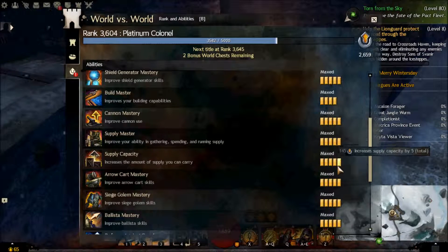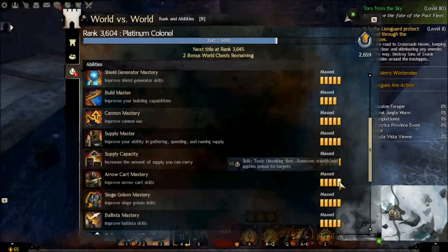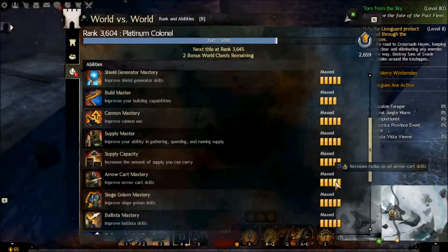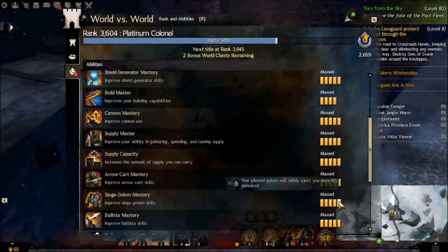Supply Master — if you are not commanding, just get it to tier four to get some supply back when you spend it. If you do command, you want to get it to tier five pretty early so your siege sites are invulnerable for three seconds when deploying them. Remember, when you deploy a build site it has a lot less health than when it's fully built. When you're under arrow cart fire you have to get it built right away, or it'll just keep taking damage and you'll burn all your supply. That one's good to get pretty early.